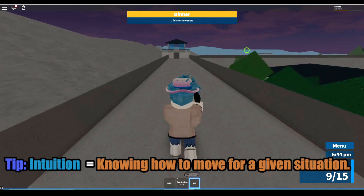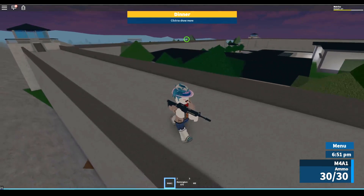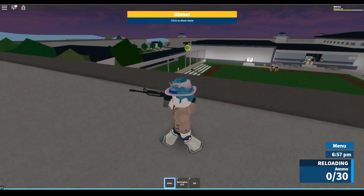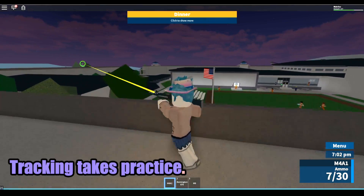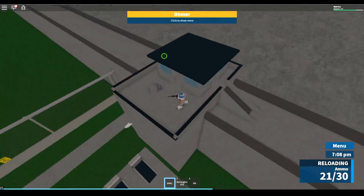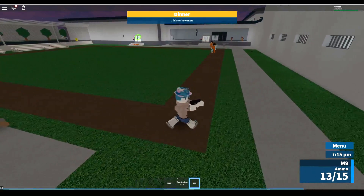Another thing with moving: if one person is moving in one direction, you can just move the opposite direction and move your mouse leftwards or something. You can basically match and counter their movement — this is something you get used to over time. That's what you need to know about moving at a basic level, though there's a lot more to it.